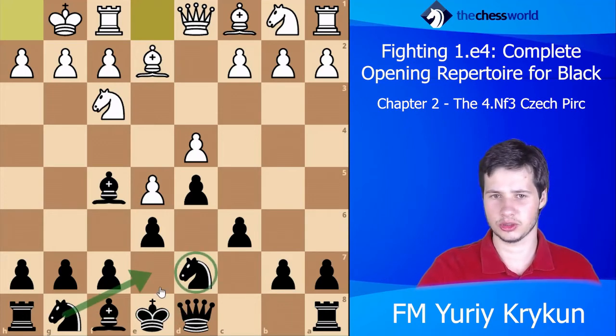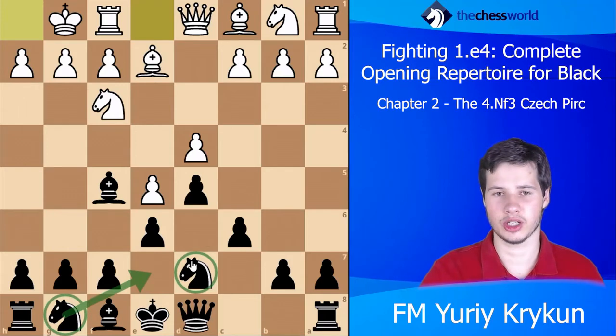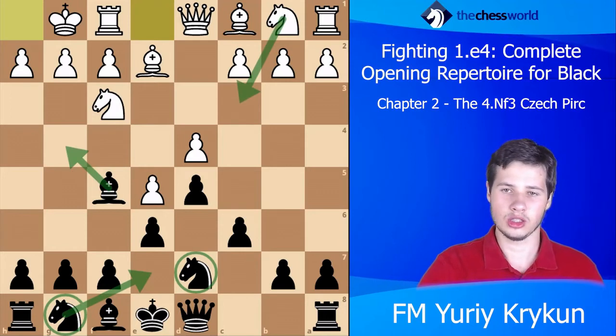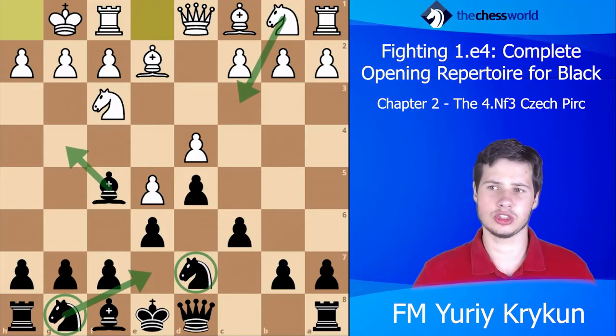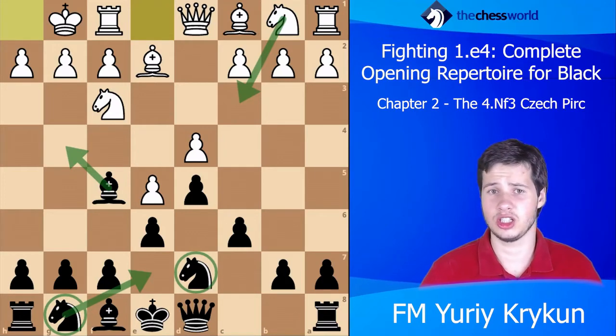The bishop is already on g4 and the white knight is instead on c3. In fact in many positions of this sort, the knight doesn't really want to be on c3 because white's ideas might include playing c4 at some point.